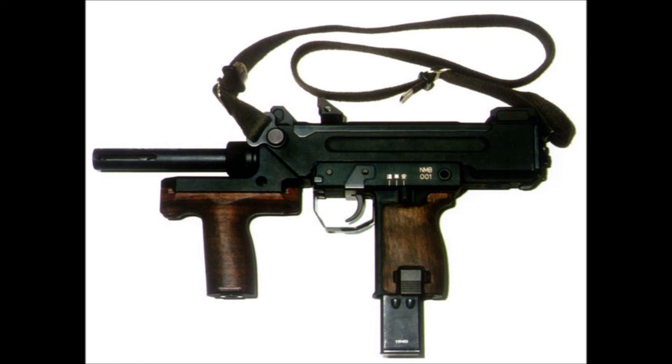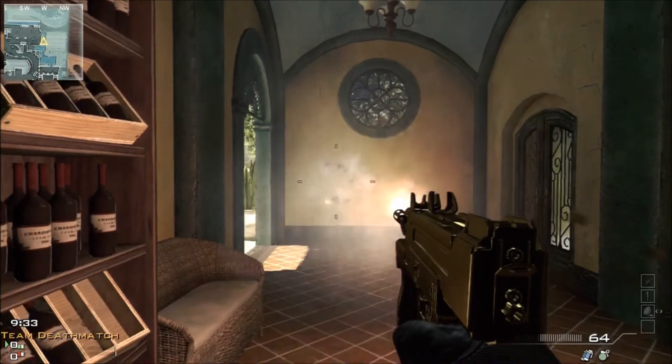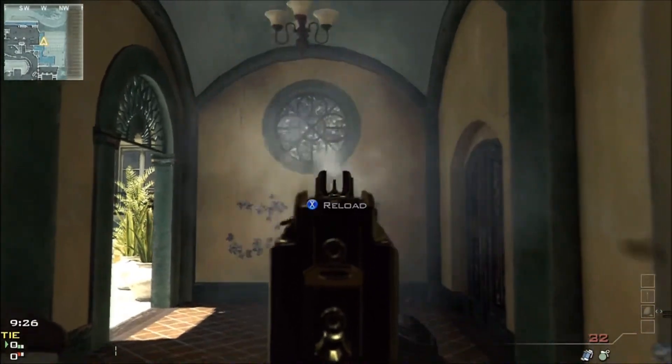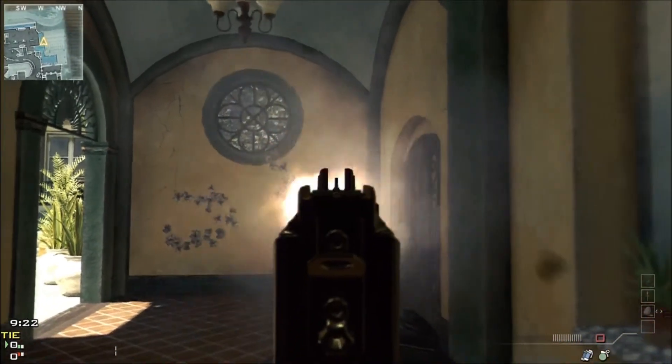First we're going to do a spray comparison with no attachments or proficiencies. This is hip fire and as you can see it's all over the place. It shoots pretty quick but it's all over the place. And then aiming down the sights — whoa, where's it going? Nobody knows.